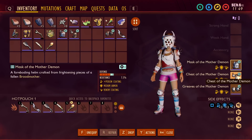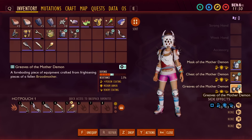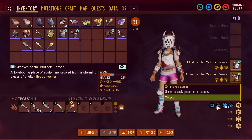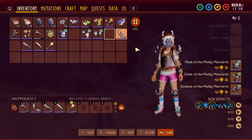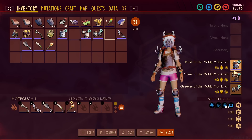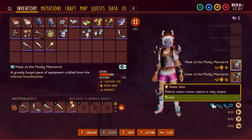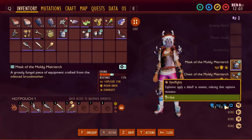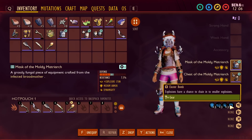Before going in, let me take a look at the new armor sets they added. We've got the full Mother Demon armor set — there's a chest piece and greaves. It comes with poison nova, poison coating, and the sleek effect is venom coating — chance to apply venom on all attacks. For the new boss, there's the Mask, Chest, and Greaves of the Moldy Matriarch. That set provides explosive stun, increased stun damage dealt by explosives, and the sleek upgrade has explosives apply a debuff reducing enemy explosion resistance. Cluster bomb explosions also have a chance to chain into smaller explosions.